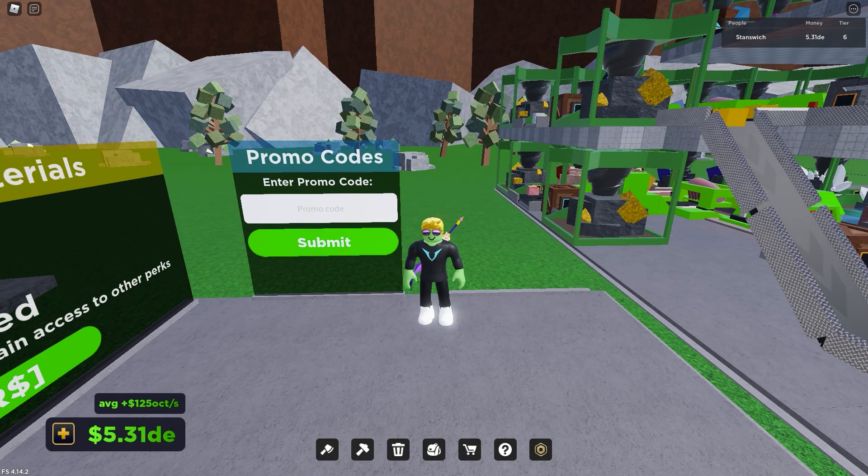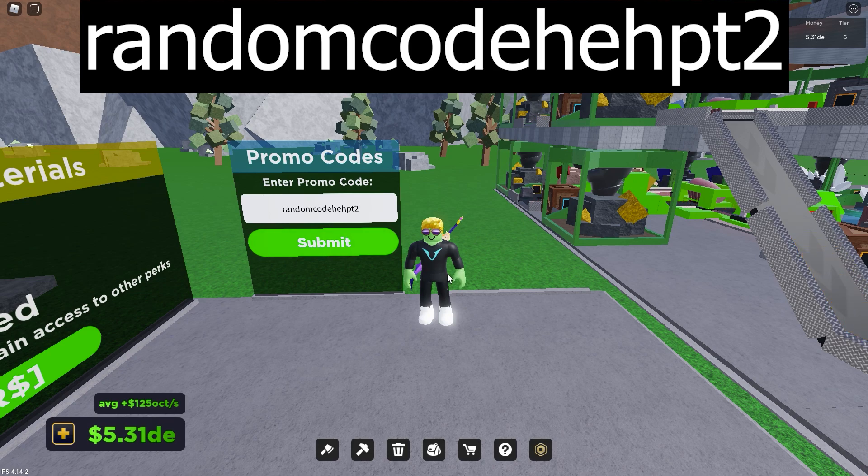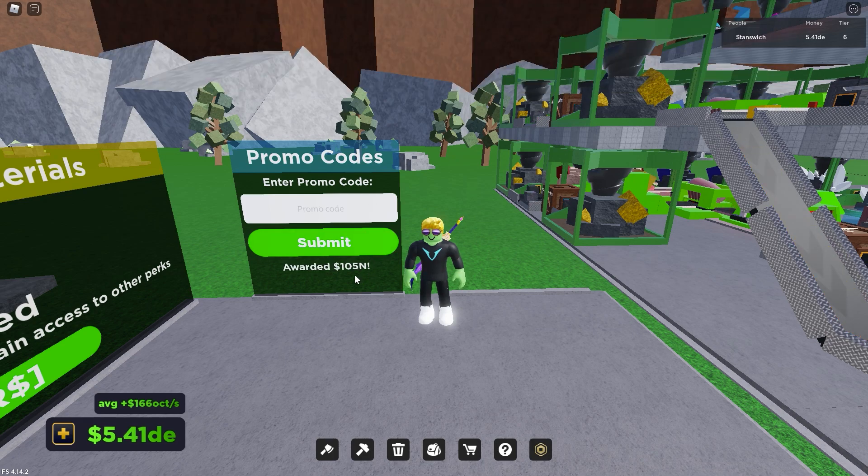On to the codes — the first code was actually a cash code, because we're going to save my code for last. There's only two codes though. So this first code, I'm going to put it up on the screen as usual. It's a random code, supposed to be a laugh part two. This is for cash, so 105 non-alien — I think that's quite a bit more than what I usually get from these cash codes, so that's quite nice.